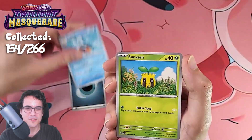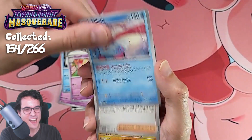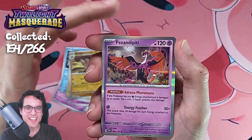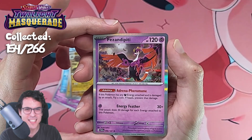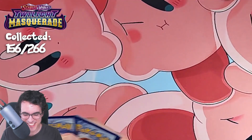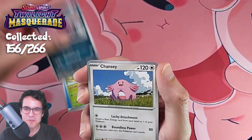Sunkern, Abra, Snorunt, Slurpuff, Melodic, Perrin, Luxio, Girder, and Fezandipiti. Very easy name to say, of course — as with some of the recent Pokémon, we get some of the weirdest names of all time.